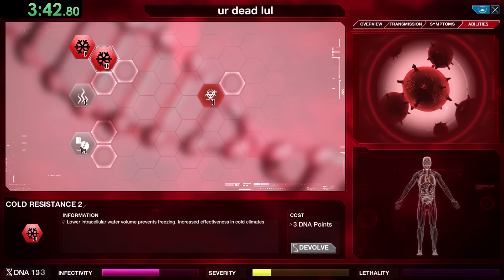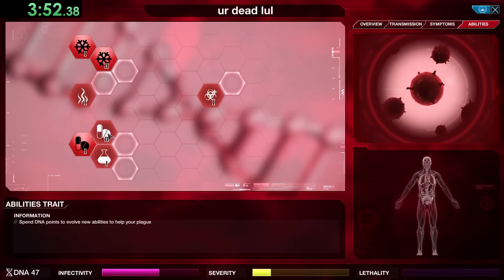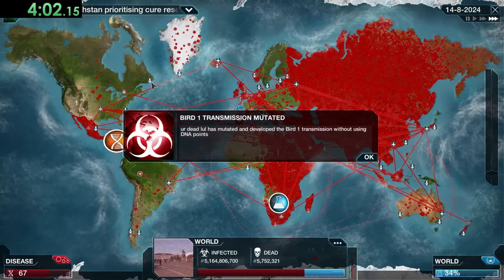Drug Resistance usually takes a bit longer than Cold Resistance to get just because it's kind of expensive, but there — I actually saw that Greenland just got hit, which means we're good to go and we can completely start getting symptoms, especially because when we get lethality we're going to get even more DNA.